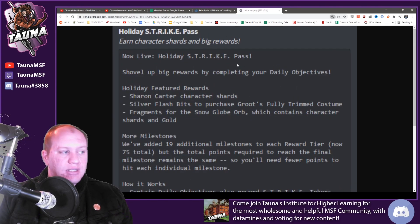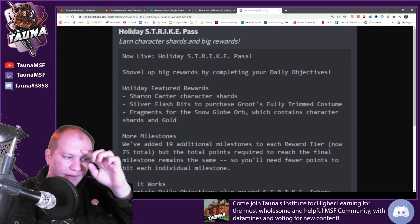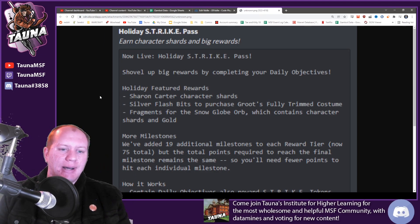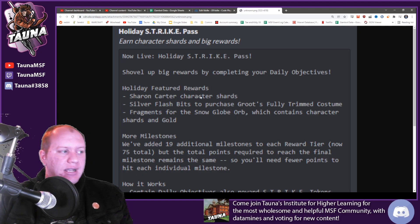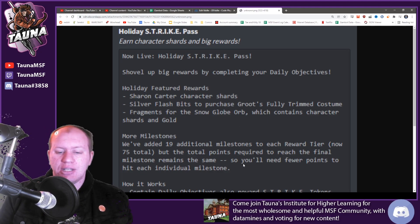First of all, we'll look at the data mines. Usually they make it so I'm not able to datamine, and they made it so there's a generic one that says 'hey the new Strike Pass is going live,' but because this is a holiday one they've decided to add it in. So they've got the Sharon Carter rewards - Sharon Carter character shards.